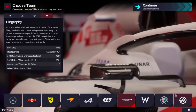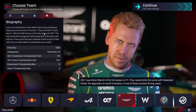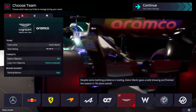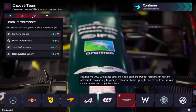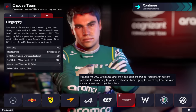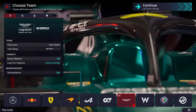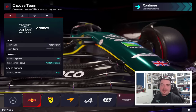Here we go with Aston Martin. 2021 was Aston Martin's first full season in Formula One. They roared onto the scene with Sebastian Vettel — the legendary four-time world champion — in one of those coveted driving seats. Despite some teething problems in testing, Aston Martin gave a solid showing and finished the season in seventh place overall. Heading into 2022 with Lance Stroll and Vettel behind the wheel, Aston Martin had the potential to become regular podium contenders, but it's going to take strong leadership and shrewd investments to get them there.